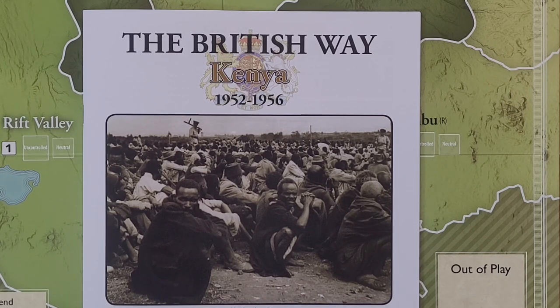If you're unfamiliar, there are four games in this multi-pack covering the end of Empire for the British in the immediate aftermath, or the next 15 or so years after the Second World War. They're dealing with counterinsurgencies in Palestine, Malaya, Kenya, and Cyprus.